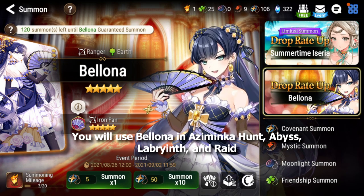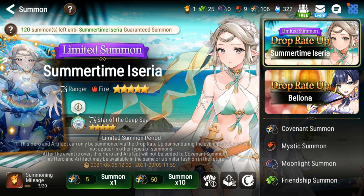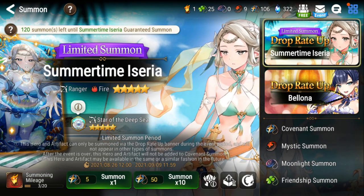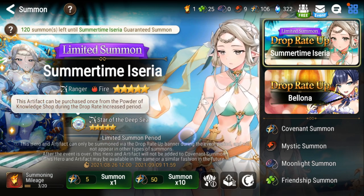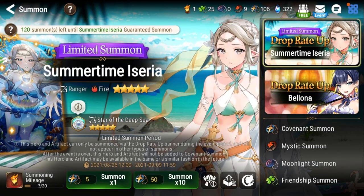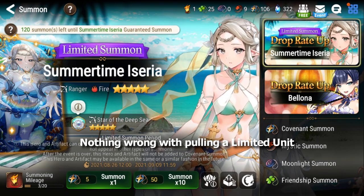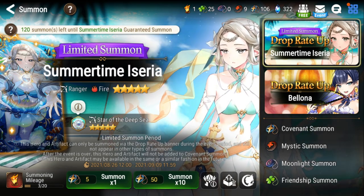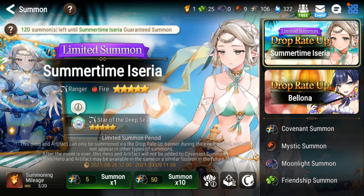For Summertime Iceria, she is a limited unit so you might want to pull her — she only comes around once a year. But she doesn't really have much use in PvE, and in PvP she's pretty hard to use at the moment — she's kind of weak, though she may get buffs. You also kind of need a fully limit-broken artifact to use her effectively. If you really like her design and want to pull her because she's limited, it's understandable — pull if you want. But by the time you guys can really use her, it might even be next year when her banner's out again, so if you have extra Covenant bookmarks, it's really up to you.